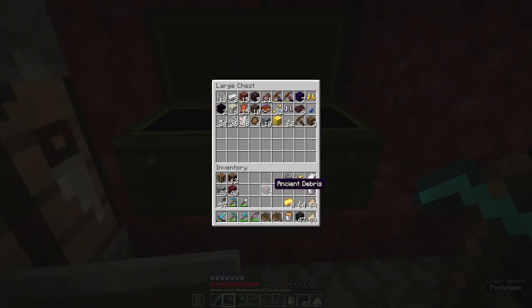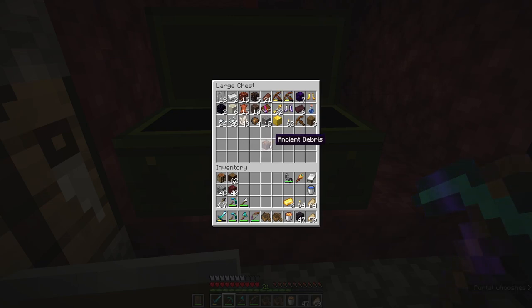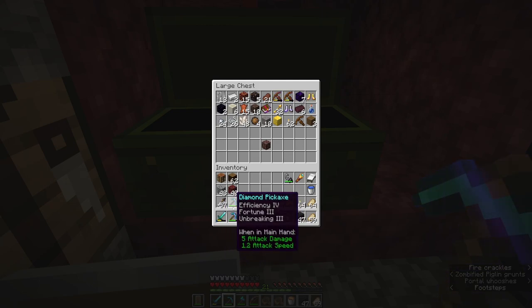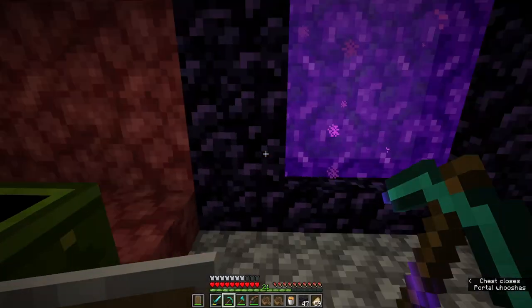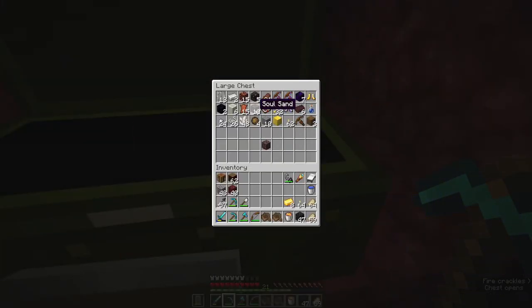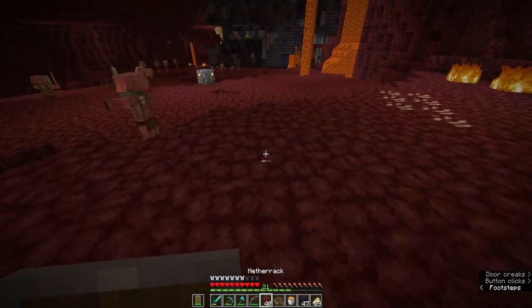We got a bunch of great stuff from that. The biggest thing I'm excited about is ancient debris — ancient debris is a way to make our diamond tools even better, give them more durability as well as the ability to not burn up in lava in case we were to die in lava. All this other stuff is from trading with piglins — we've got some soul speed books. Soul speed is great because if you run over soul sand with soul speed boots, you actually go super duper fast.